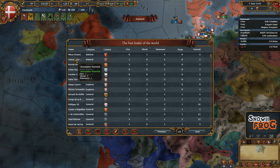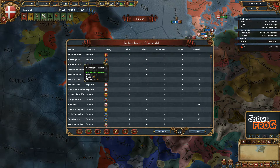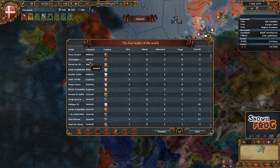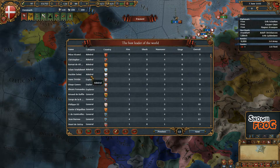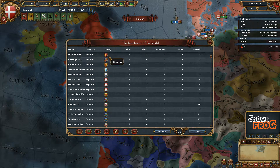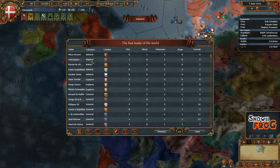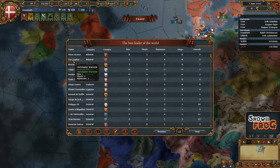And then we'll find Christopher Warwick, and we can actually see he's got 1 fire, 0 shock, and 4 maneuverability. You can do that, and you can actually see how many admirals there are in the known world at this time, which isn't a whole lot at the start. That's 5 admirals, but you can see his stats here.